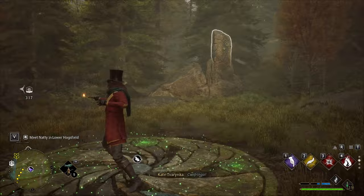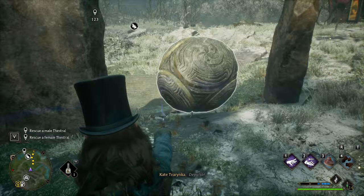The Rolling Stone Sphere Merlin trial requires you to put a big sphere into a dedicated pit. It can be done with Depulso and Levioso.